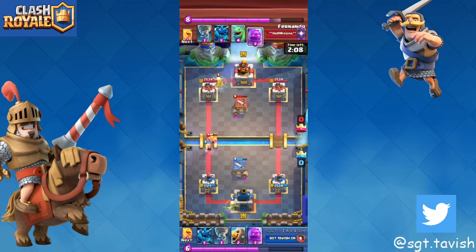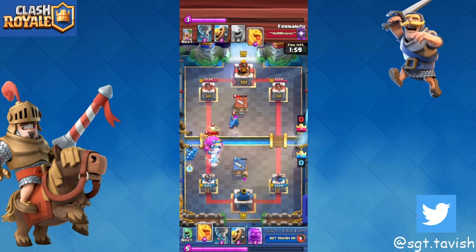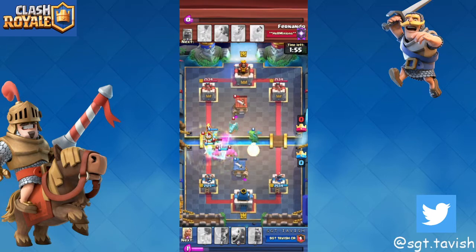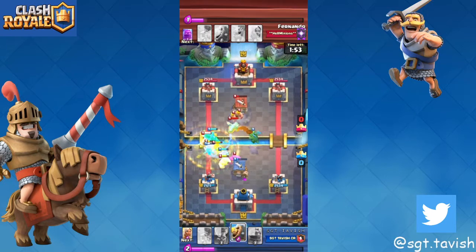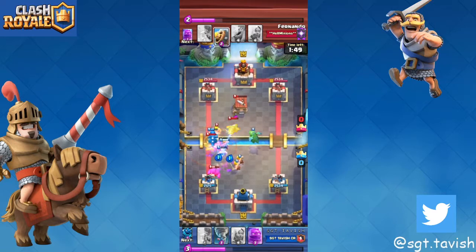If he cycles battle healer, e-dragon, or tornado, that's when you go all-in in the same lane as your barbats. Those three cards are very crucial in defending the e-golem push. If he doesn't have battle healer or e-dragon down early, he loses. Right here you can see we came in with the defense — you always really want to get your heal spirit in to heal your dragons and battle healer.